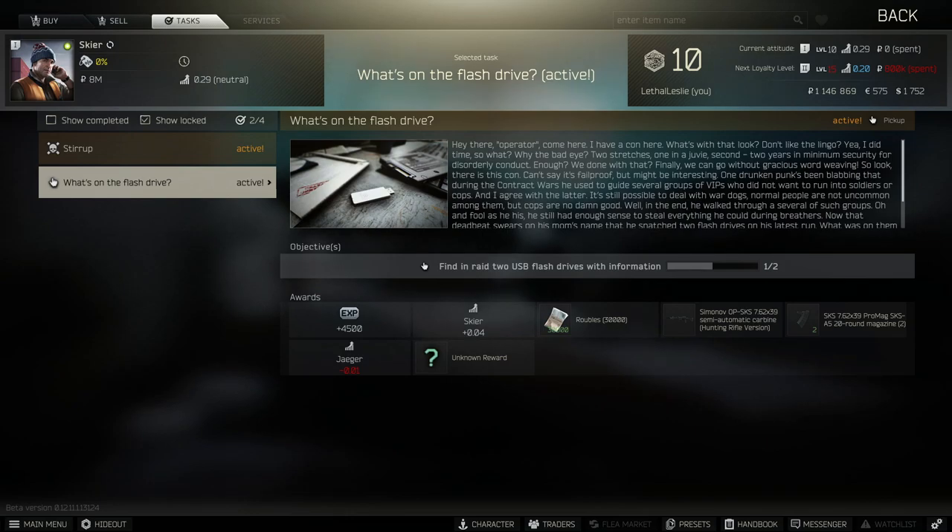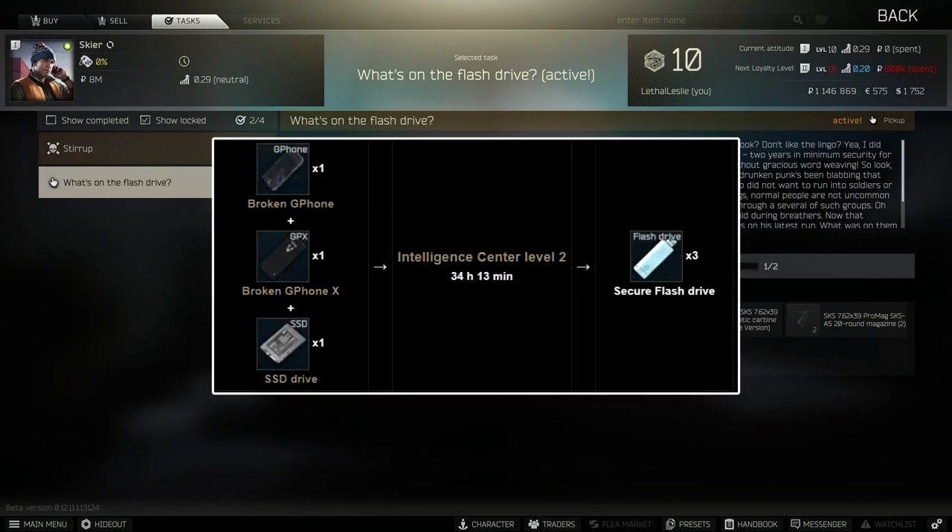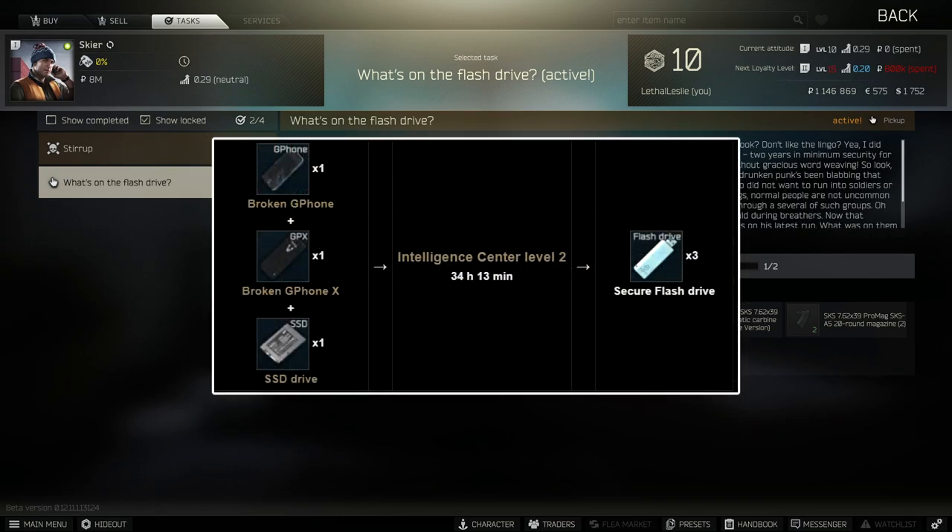So what are the options for finding these flash drives? The first one is the craft in the hideout. You need three items: two phones — one broken — and an SSD. It takes 34 hours and 30 minutes, and you get three flash drives in return.